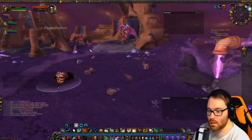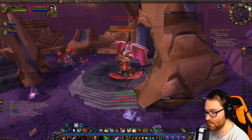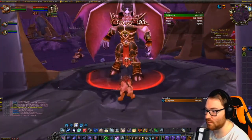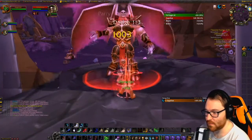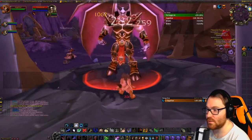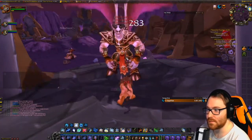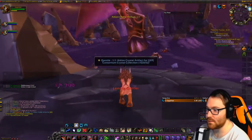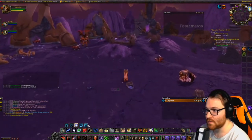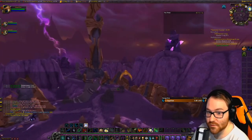Alright, we're here for the first quest — Pentatharon, some demon name. He's nothing to be concerned about. I'm a level 68 Druid and I'm killing him pretty easily. Just kill him, loot him, and then head back to Area 52 for the next part.